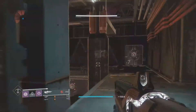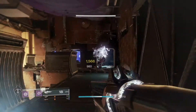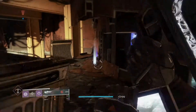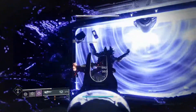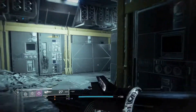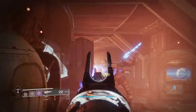So let's get started. For this next part, you can just run past everything and start killing the enemies around the boss to lower its shield and start doing damage to the boss. Or you can kill everything in the hallway — the decision's up to you.